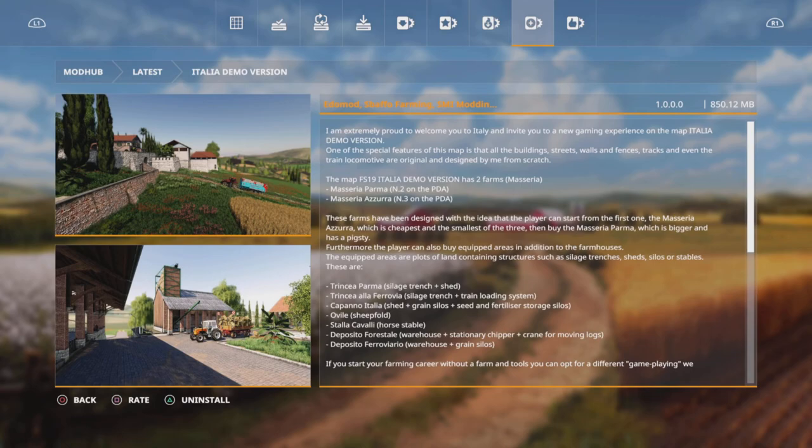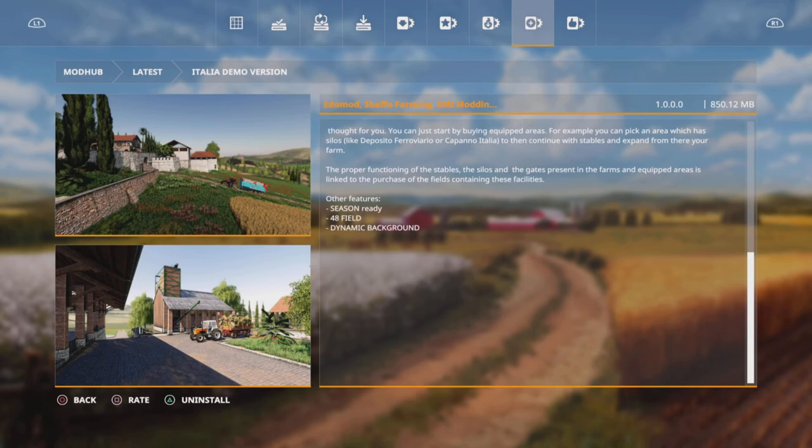This is the description in the mod hub. The first bit says: 'I am extremely proud to welcome you to Italy, invite you to a new gaming experience on the map, Talia demo version. One of the special features of this map is that all the buildings, streets, walls and fences, tracks and even the train locomotive are original and designed by me from scratch.' Also worth noting: the proper function of the stables, silos and gates present in the farms and equipped areas is linked to the purchase of the fields containing these facilities — so if you want to use any of those features, you have to own it.